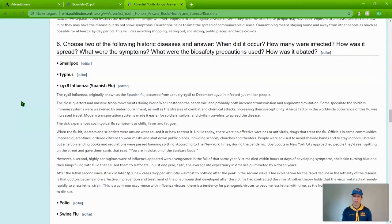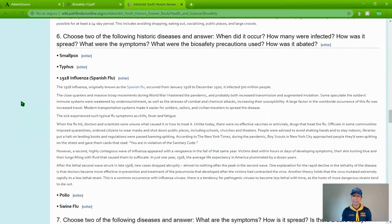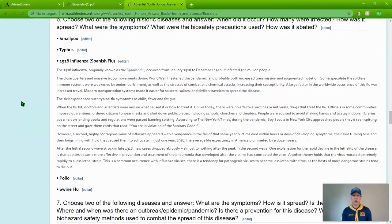Number six: choose two of the following historic diseases and answer — when did it occur, how many were infected, how was it spread, what were the symptoms, what were the biosafety precautions used, and how was it abated? The diseases to choose from are smallpox, typhus, the 1918 influenza (also known as the Spanish flu), polio, and swine flu.